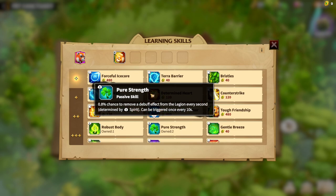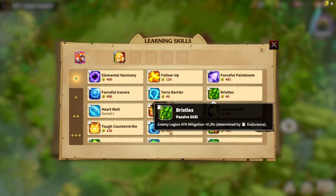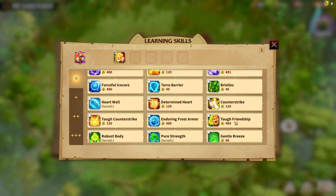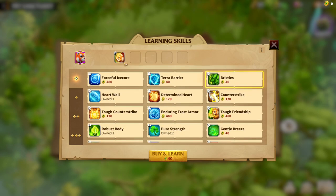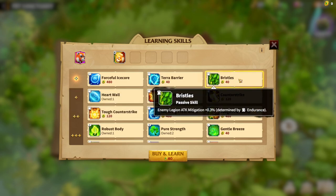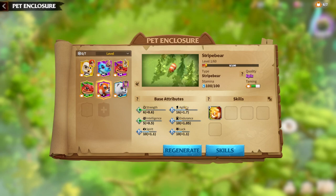After Robust Body, debuff effect removal can be pretty good depending on which heroes you use this pet with — some heroes may already handle buff removal. Then anything that gives HP regeneration or enemy legion attack mitigation can be good, as that's determined by endurance. So we have about four spells with good synergy: Friendship, Tough Friendship, Robust Body, and Bristles, plus Pure Strength. These are determined by endurance, spirit, and strength, confirming that endurance, strength, and spirit are the most important attributes.